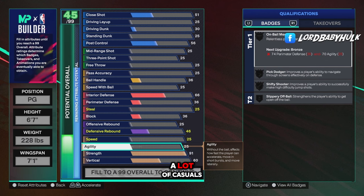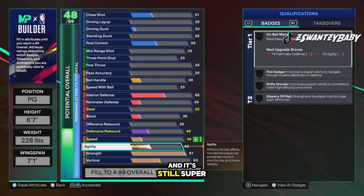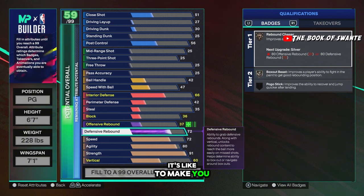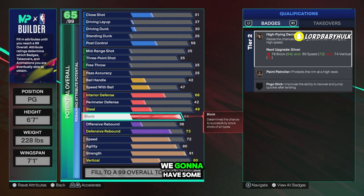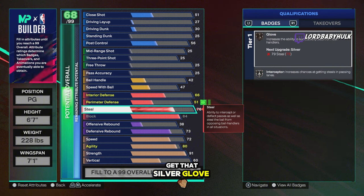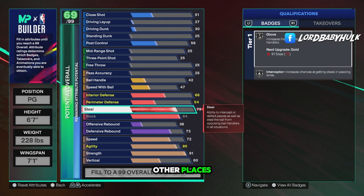You're gonna click this one when you get your cat breaker — starter three, starter four, whatever. A lot of casuals probably only get at least five cat breakers, so this build is for that and it's still super good. 80 agility, speed 72. Make sure you do your Gatorade. 73 rebound — we're gonna have some rebound chaser. 84 block — we'll have some paint patroller on silver.